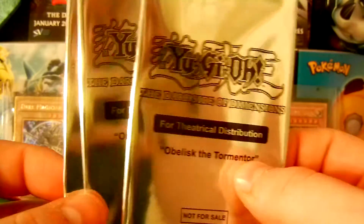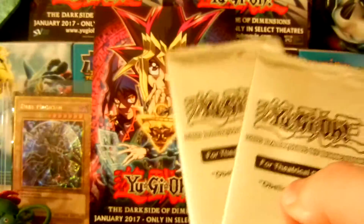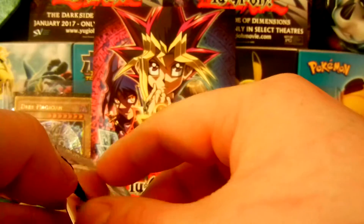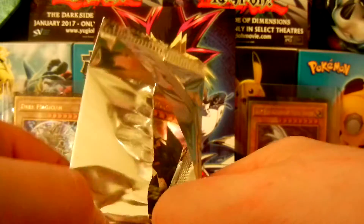Obelisk the Tormentor, and as you guys can see I have three. I'm not gonna be opening all of them, but I will open two of them. I'm actually gonna keep one sealed, but we're gonna open two of them so we can look at them. You get this awesome little silver pack-ish looking thing here. I'll try and save the pack as much as I can. But let's go ahead and open Obelisk the Tormentor.